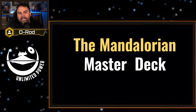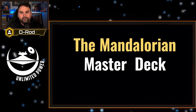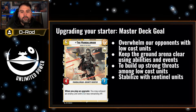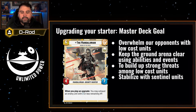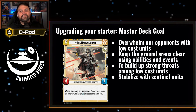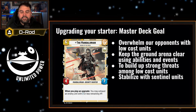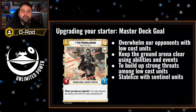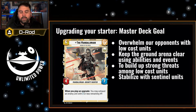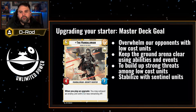Let's take a look at the master deck now — throwing in some rares and legendaries to improve what we've already talked about in the budget series. The goal here is still the same: overwhelm opponents with low-cost units, keep the ground arena clear using abilities and events, and build up strong threats among low-cost units while stabilizing with Sentinel units. The Sentinels in the starter are cards like Village Protectors, but there are a lot of strong low-cost Sentinel units. Let's go bigger and try to have that strong mid-range swing.